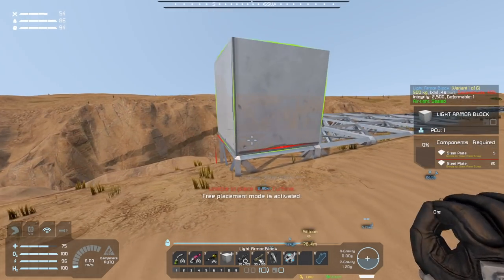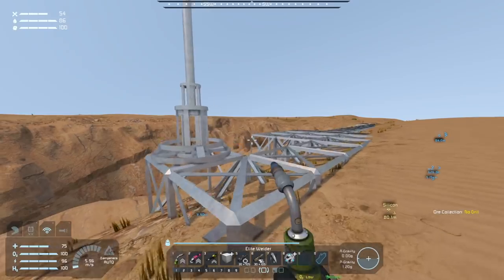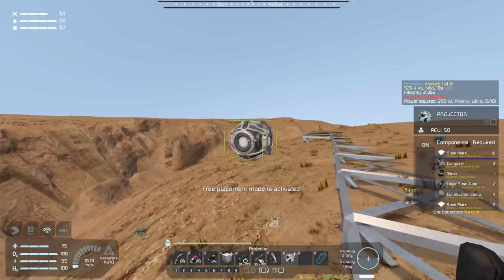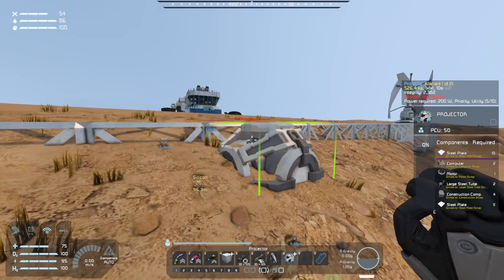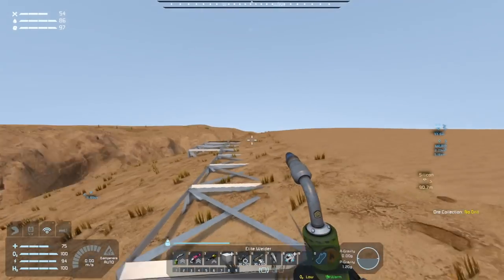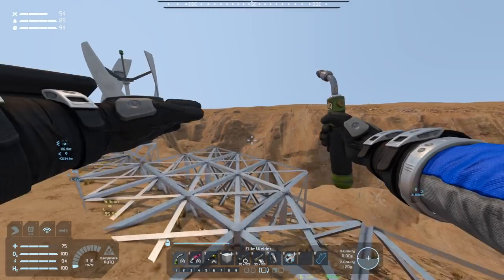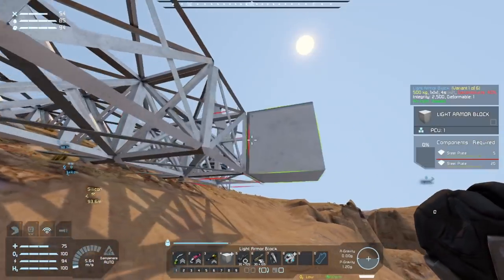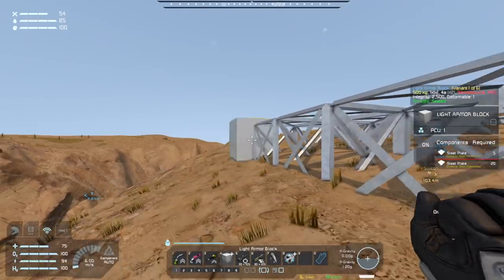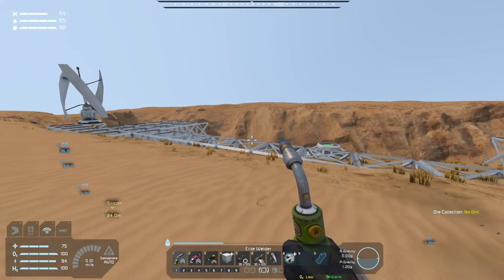That turbine should give power to this grid, hopefully enough to run my projector right there — although I might have to place a control button on this thing so I can access it and give it commands to load a blueprint in. I'm going to have to make myself a blueprint of armor blocks to project out.